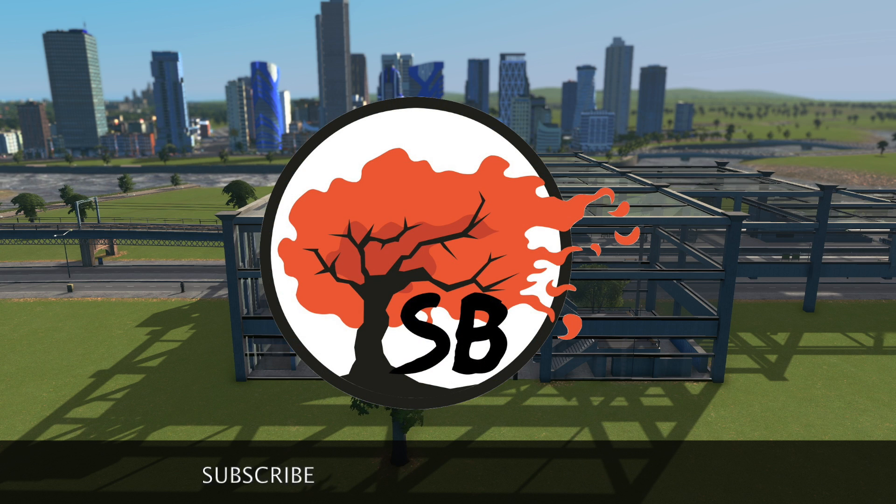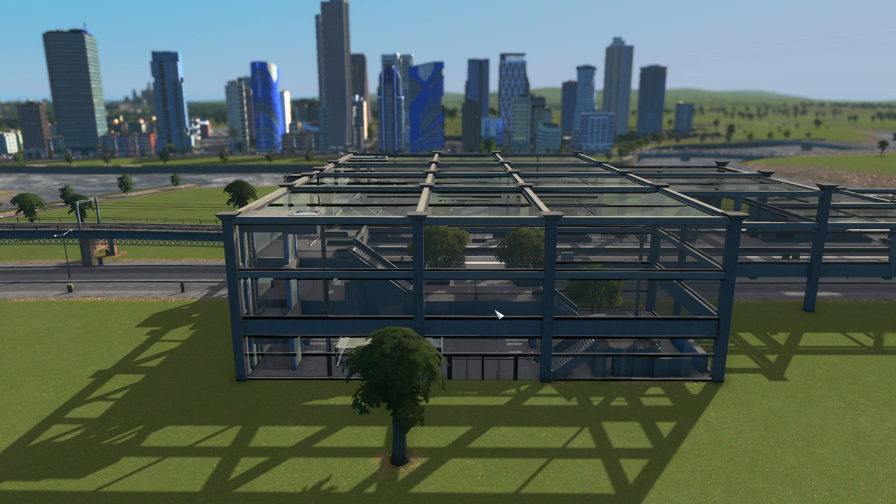Hey guys, welcome back to my channel. Today we will be working on the Inselstadt Central Transport downtown hub area, and this is what we're looking at right now — the elevated train station. Doesn't it look really, really good?